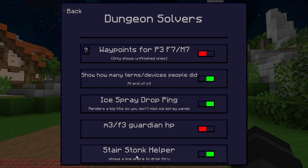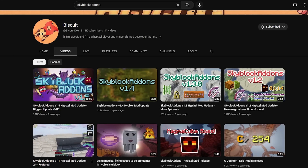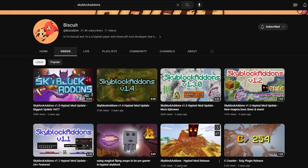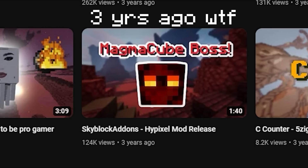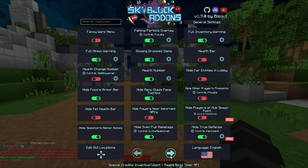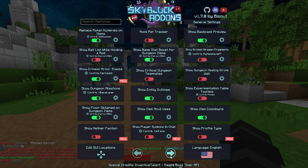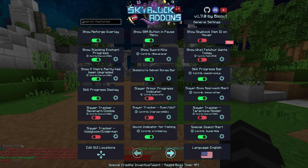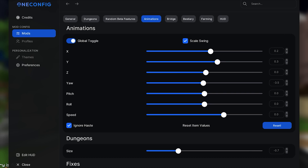SBA is the OG Skyblock mod and most of you probably already know it. It has simple stuff like locking slots, preventing drops, useful dungeon features like teammate highlights and teammate names. It's not anything insane — you could probably play without it — but it's definitely nice to have.